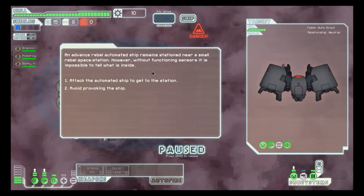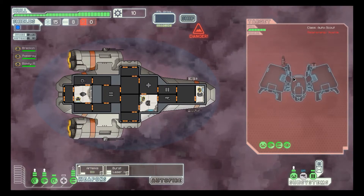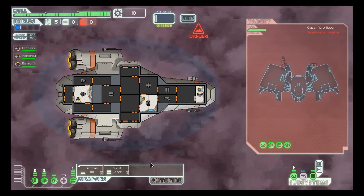Oh, danger. An advanced rebel automated ship remains stationed near a small rebel space station. However, without functioning sensors, it is impossible to tell what is inside. You know what? Death to the rebellion.